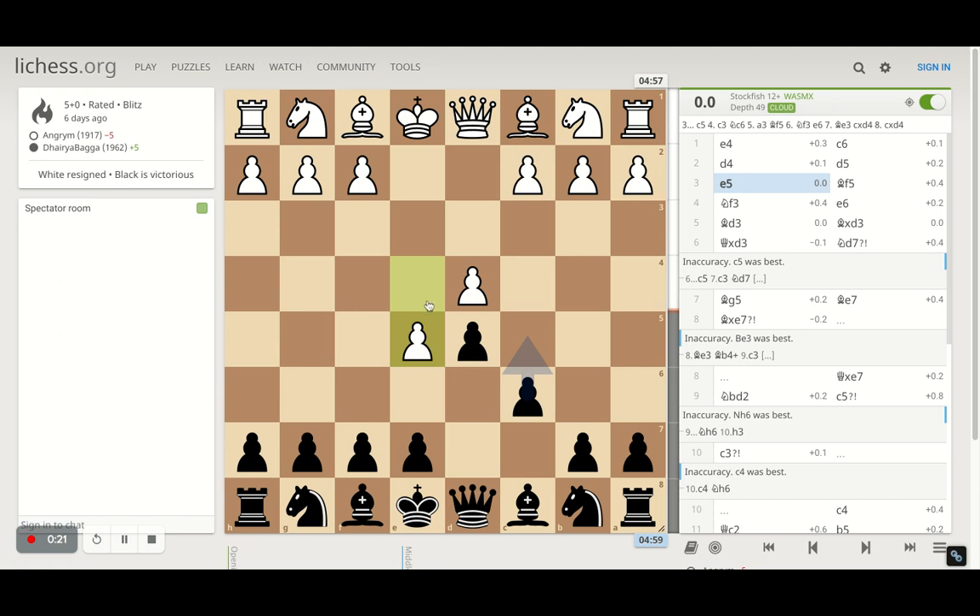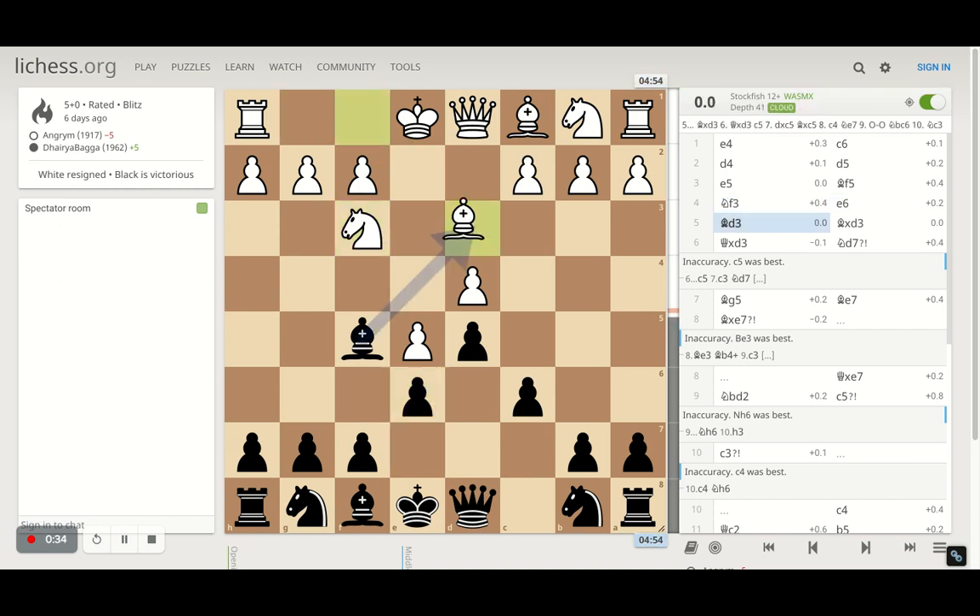This is the advanced variation where the opponent has advanced the pawn, and the best move is to play bishop f5, trying to develop the bishop and close the diagonal. Opponent plays knight f3, I play e6.